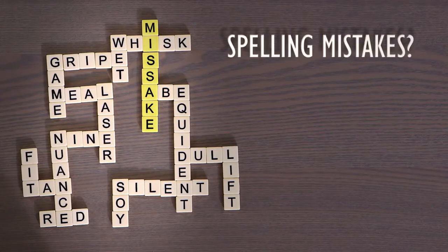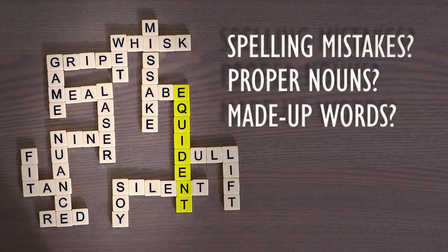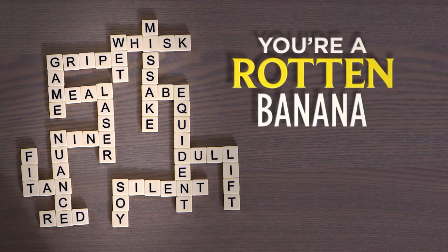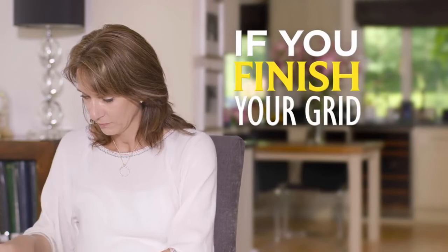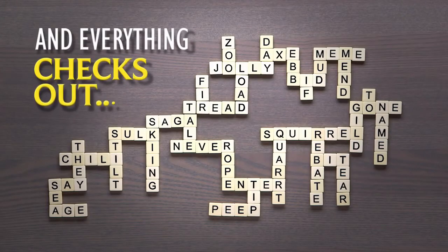Your opponents inspect your grid. If you have spelling mistakes, proper nouns, or made-up words, you become the rotten banana and are out. The rotten banana returns their tiles to the bunch and play resumes for everyone else. But if you are the first to complete your grid and everything checks out, you win and become top banana.